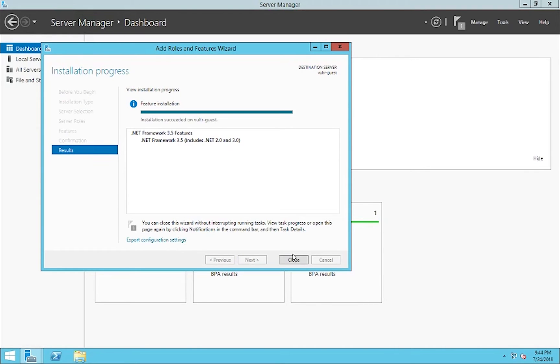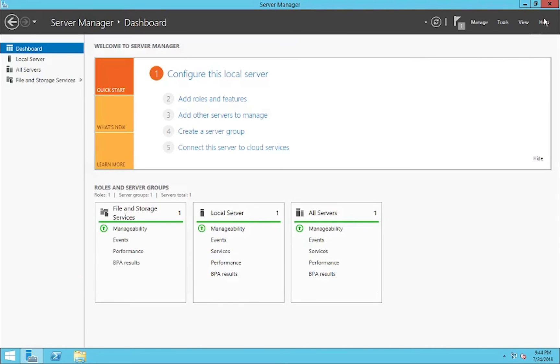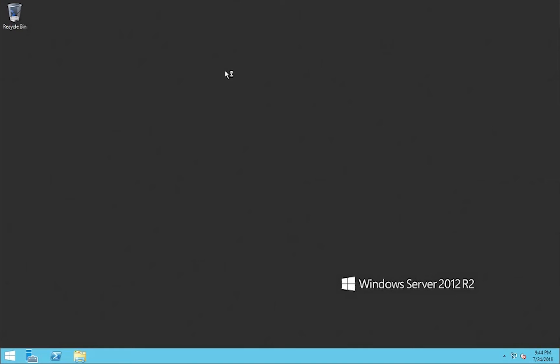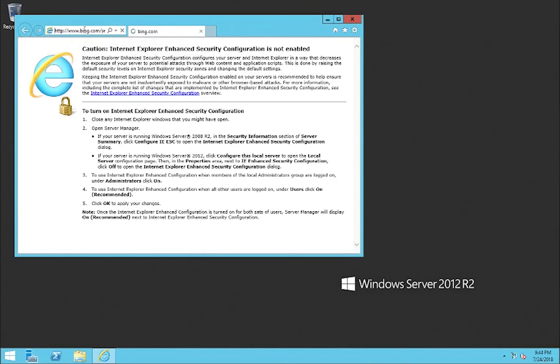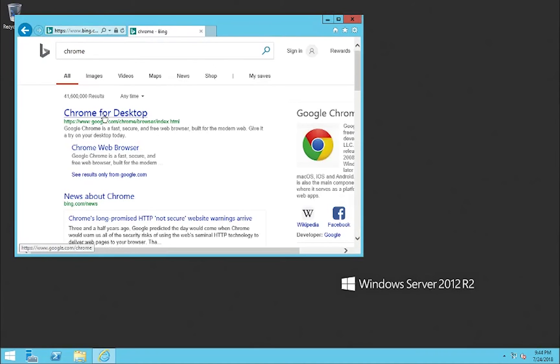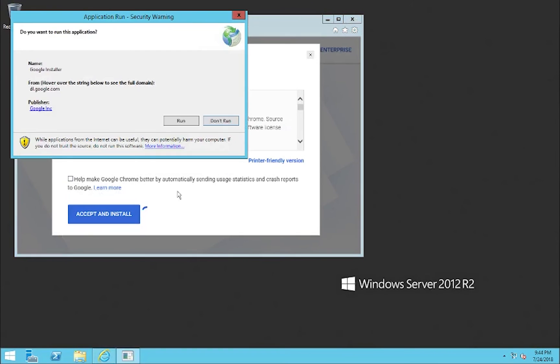Now once it's done installing, just hit close and you can go ahead and exit out of server manager. Now you're going to need Google Chrome if you're going to be solving CAPTCHAs, so simply just type in Chrome and install Google Chrome.